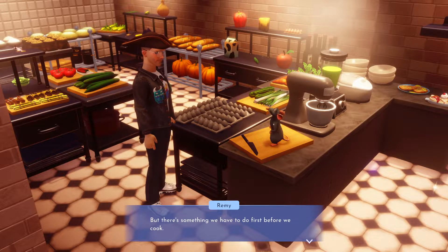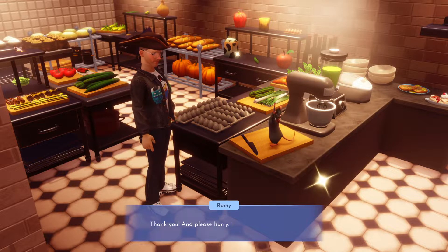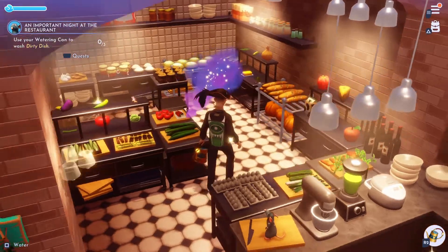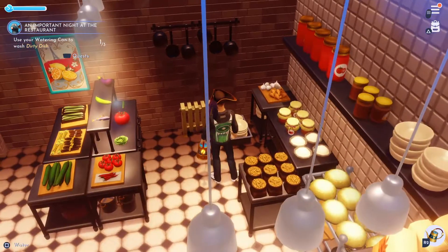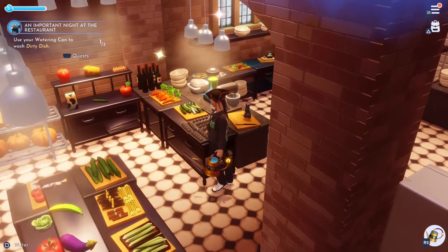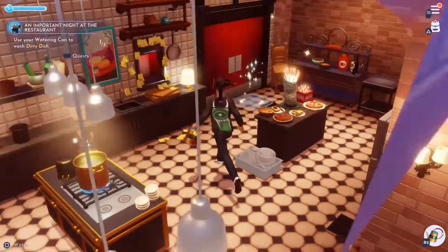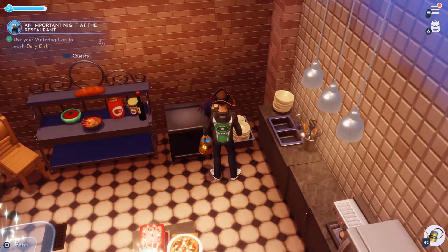Alright, this is good. I need you to wash the dishes. This is where we start. Use your watering can to wash the dirty dish. Well, where is it? That's it? Well, that was pretty easy. I don't think that's how we really wash dishes, but that's pretty easy. Oh, I gotta do three of those. I gotta find two more. Okay, here we go. Voila!